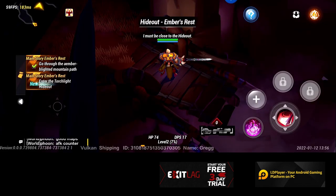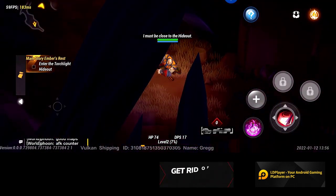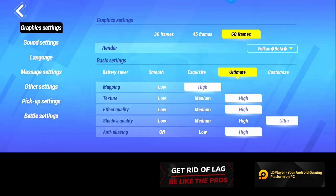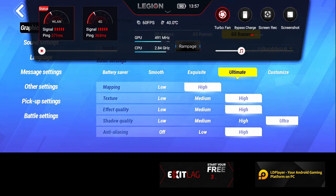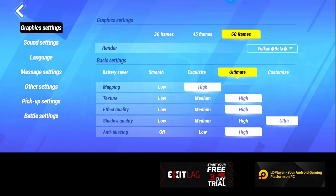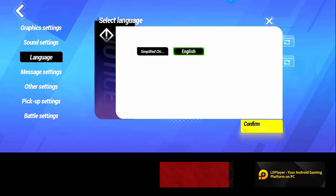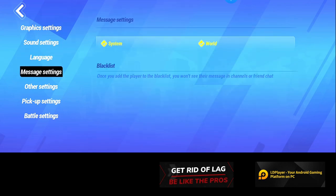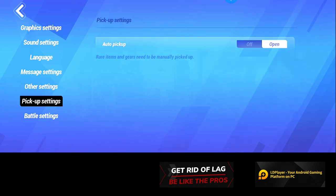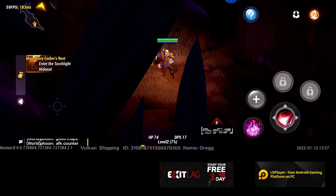All right guys, I think I'll end this here. That was the tutorial for Torchlight Infinite. In case you're interested in some of the other settings: I have everything on ultimate, max FPS at 60 fps, 40 degrees. Language settings - we have Chinese and English for both voice and text. Message settings, battle settings. Display damage numbers - you can toggle that off if you like.